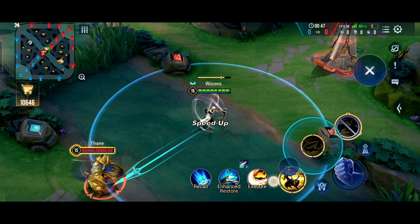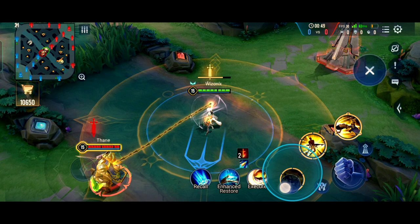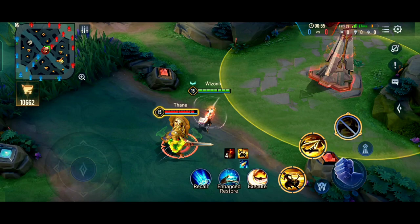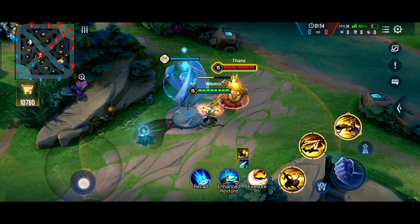To repeat the key sequence: use S2 to hook the target, use S1 to pull the target inside the small circle, then toss the target above your head with S2 again and finish them off with your ultimate. This combo is shown here at normal speed.